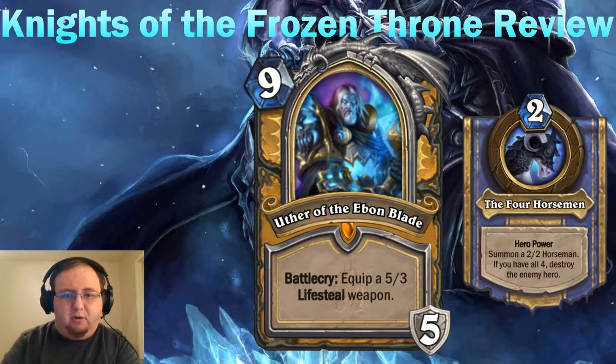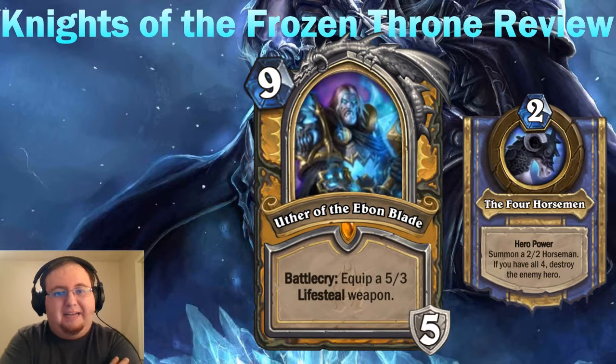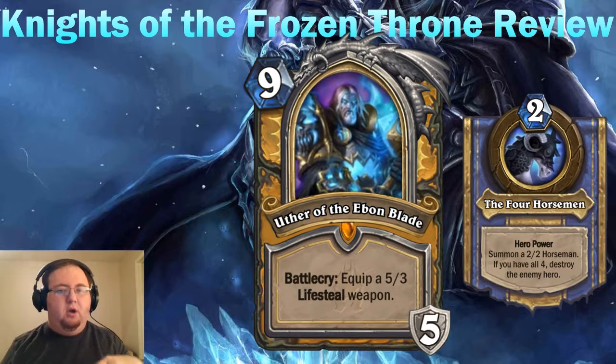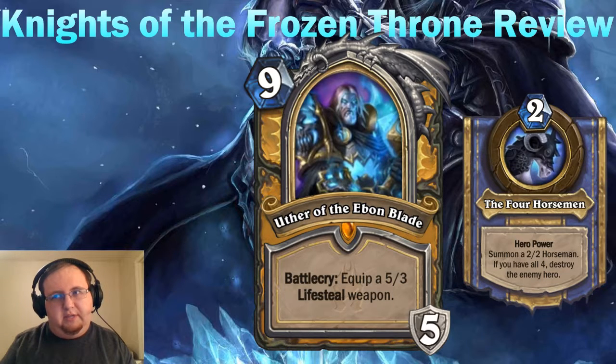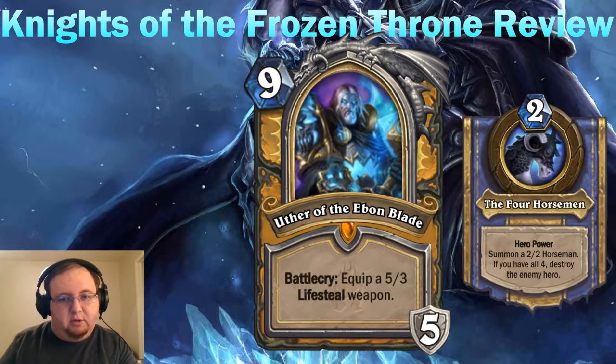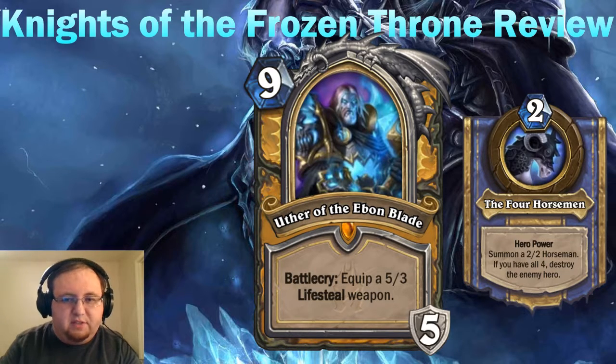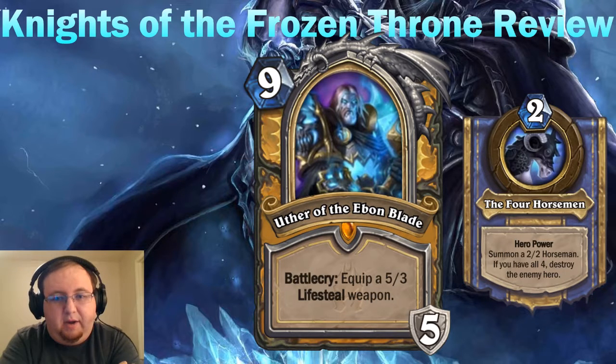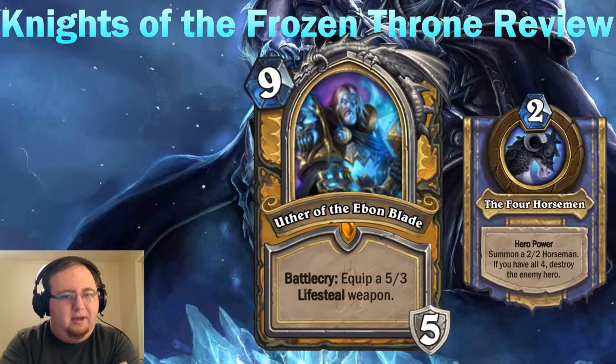It pairs well with cards like Auctionmaster Beardo — if you play some very cheap spells like Humility, Divine Shield, or Adaptation, you can chain hero powers. Play Hero Power, Auctionmaster Beardo, one-mana spell, Hero Power again — that's about 8 mana total. If you can get two or three hero powers off in the same turn, you have a very good chance of winning the game outright. You have an OTK combo that relies on nothing but getting tokens on the board without even damaging the enemy hero, which is very spectacular and quite dangerous.